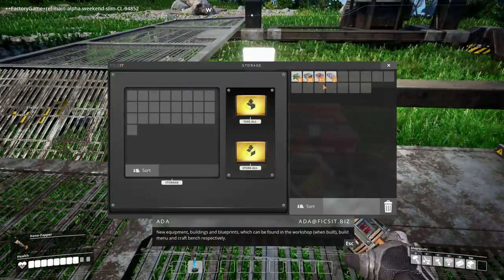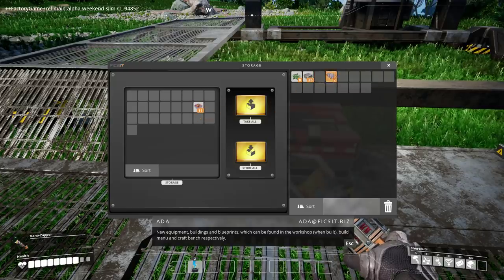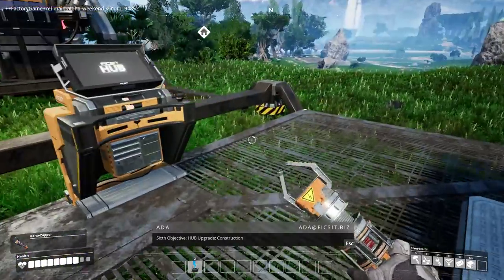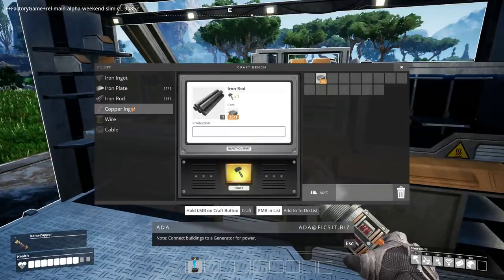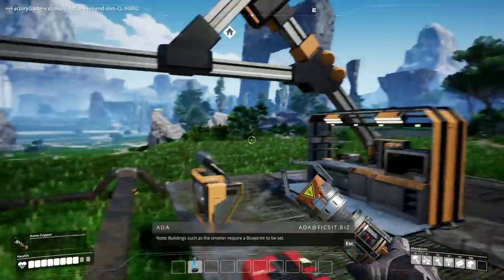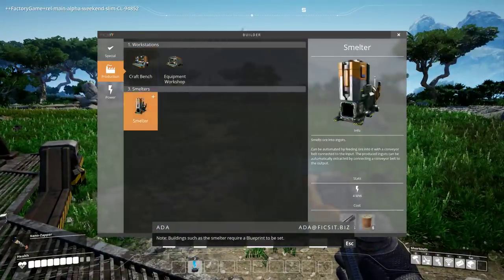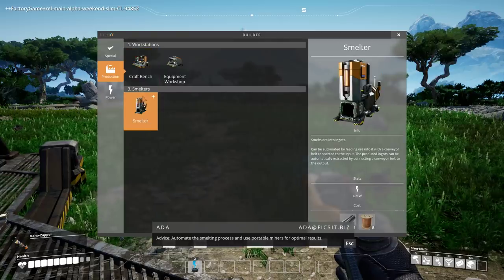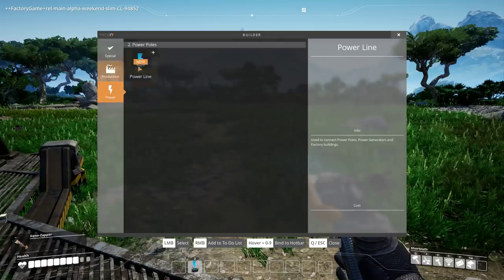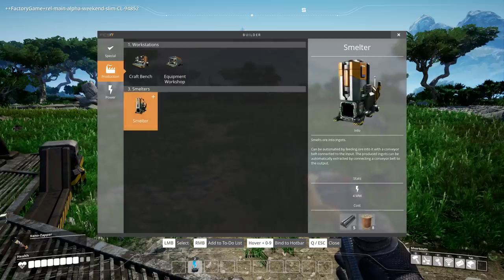New equipment, buildings and blueprints which can be found in the build menu and craft bench respectively. Hub upgrade construction — note: connect buildings to a generator for power. Buildings such as the smelter require a blueprint to be set. Advice: automate the smelting process and use portable miners for optimal results. I've got power lines and an equipment workshop.